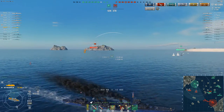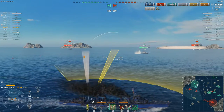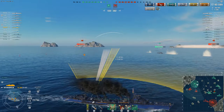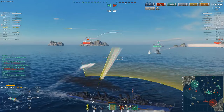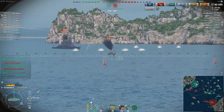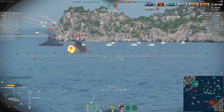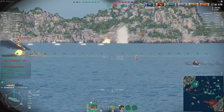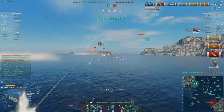My friendly Z-23 is spotted and is taking fire from a smoke screen. The enemy Mahan is spotted — I'm just going to quickly get torps off before helping him. I drop two spreads quickly on the Ismail. Z-23 is smoking up, so I'm going to instantly focus the Mahan. I pop the reload booster — take no chances, try and eliminate this Mahan as quickly as possible. I get some good solid hits and the Mahan goes down.